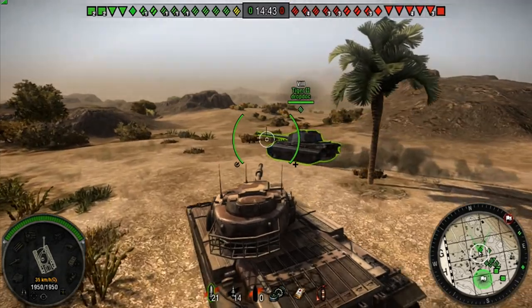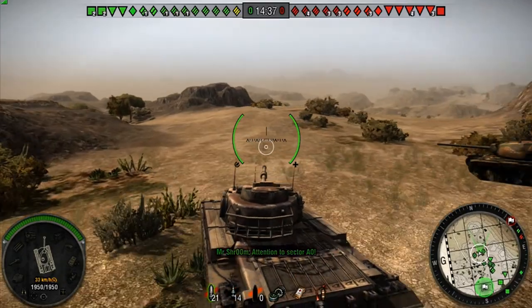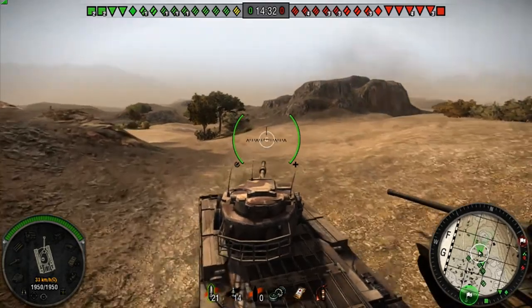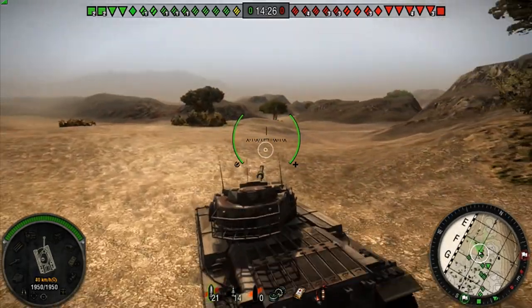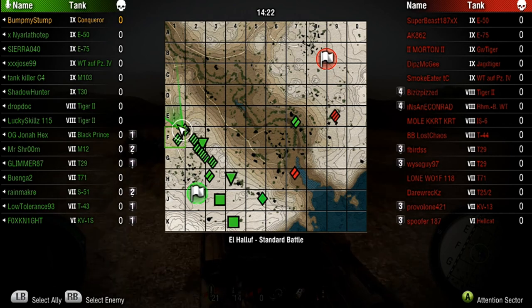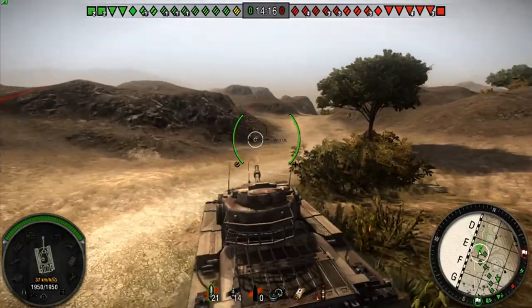We're going to push over where the heavies should be pushing. Sorry for running into you, dude — thought we'd clear, apparently not. We're going to push over on the hill. We've got two artilleries, they've got one, who is going to end up being a pest. We are in a tier 9 game. I always like being in the Conqueror in tier 9 because you're always at the top of the list. It makes you feel better.